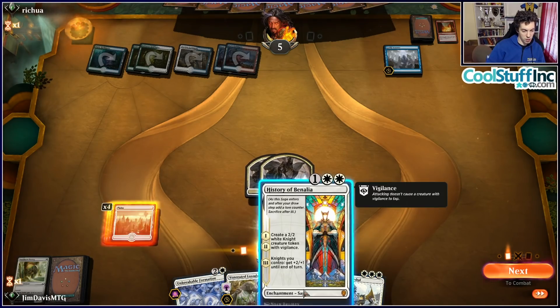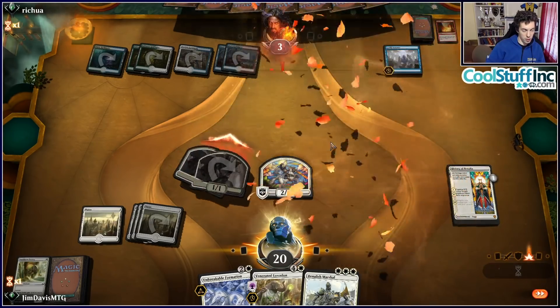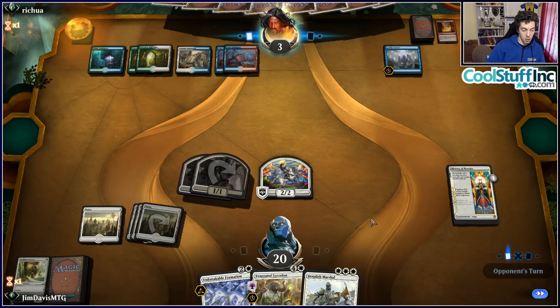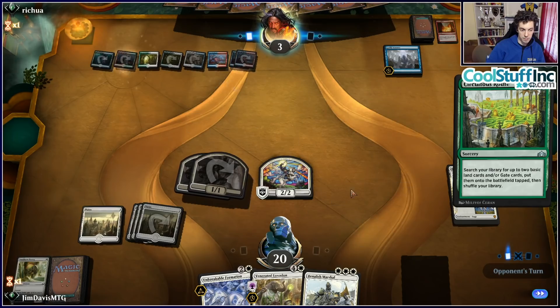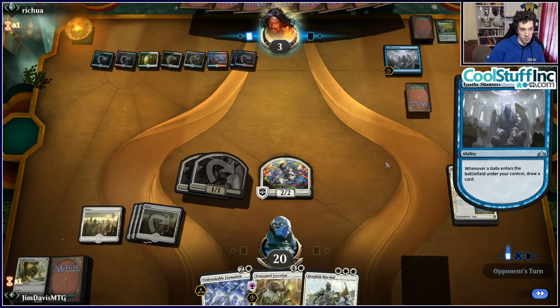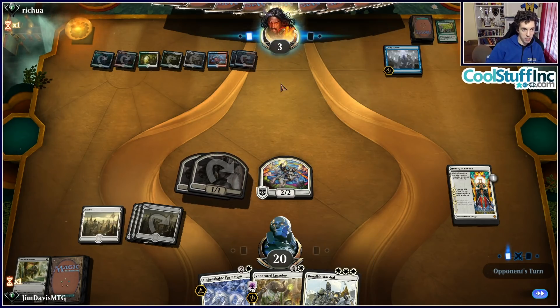Mono Blue is quite good against Esper Control, but having the right answers can be tough — Essence Capture against Esper, Dive Down against Mono White; it can be a little awkward. This deck could be an interesting metagame choice if people feel like everyone is trying to beat aggro decks and you want a deck to beat those decks. But I don't expect it to do particularly well as the third entry in the mono-color trifecta.